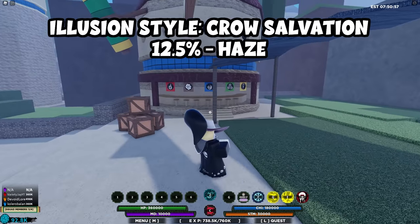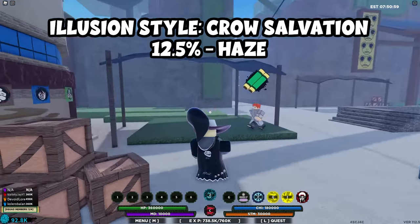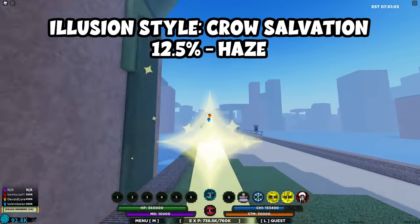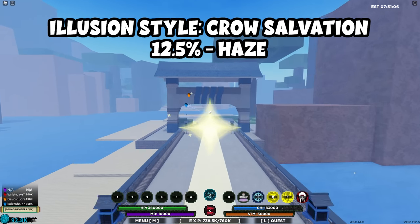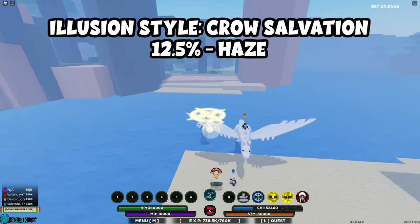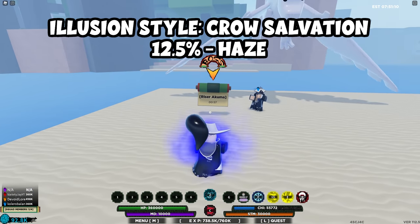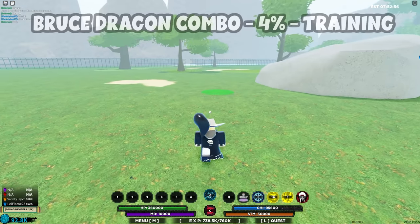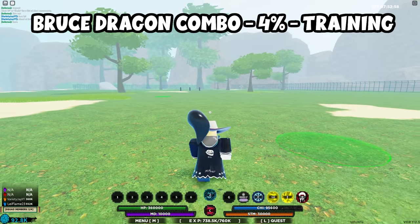For Illusion Crow, start at the ramen shop in Haze and go off to the left. It's pretty much just a straight left shot from the ramen shop. Go over here and you'll find Riser Kuma, which is the boss that drops the Illusion Crow signature.